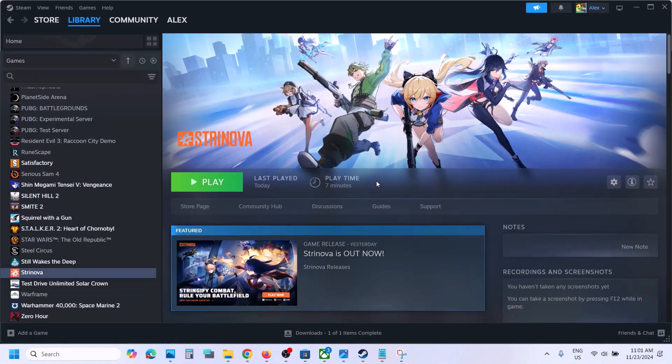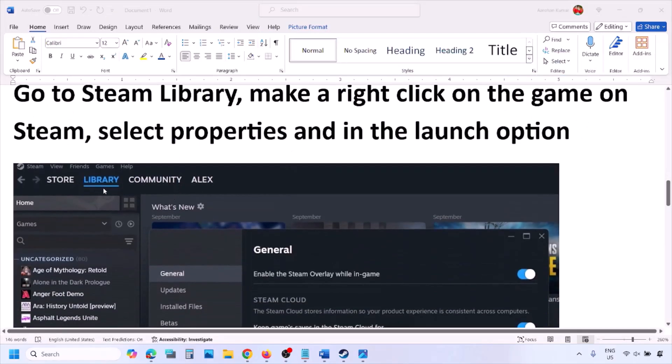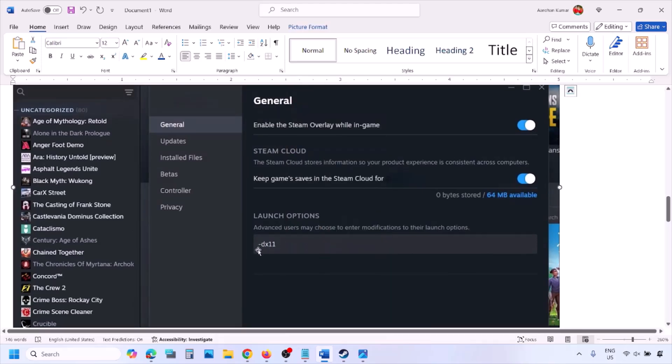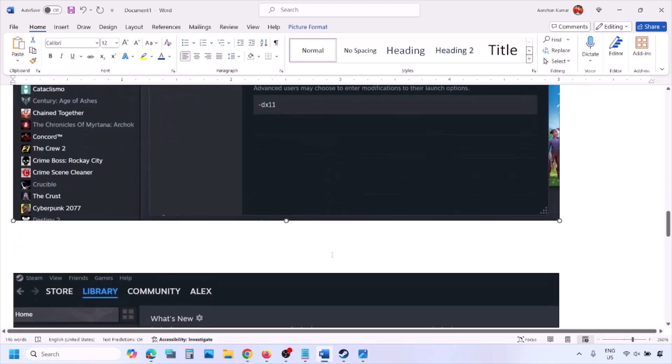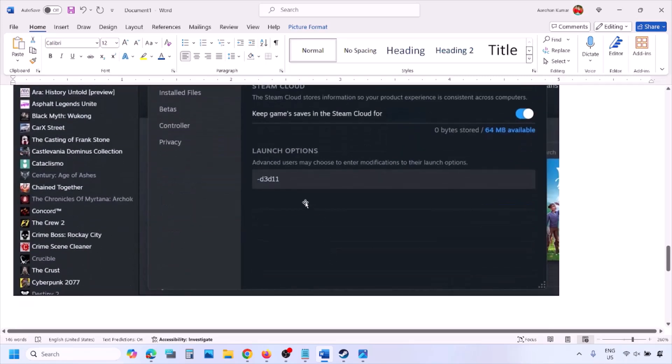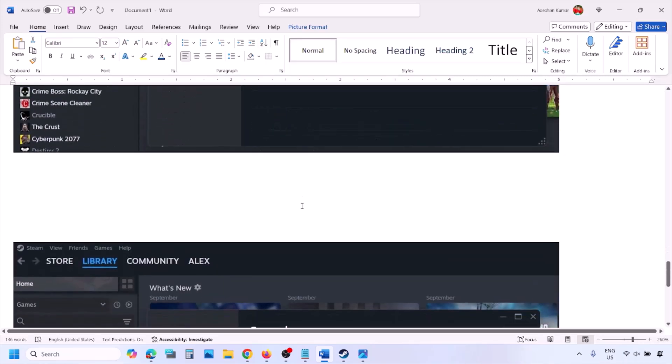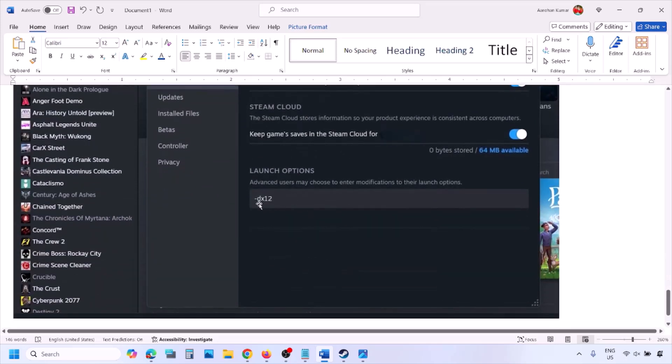Now the first step is to try DirectX 11 or DirectX 12 in launch options. Go to Steam library, right-click on your game, select Properties, and in the launch option type in -dx11 and launch the game. If that does not work, try -d3d11, and if still not working, try -dx12, then launch the game and check.